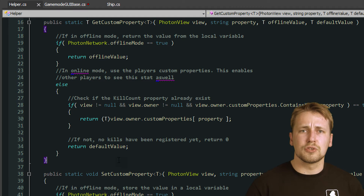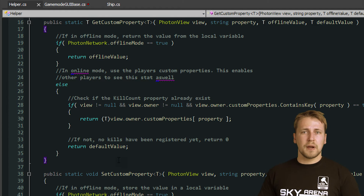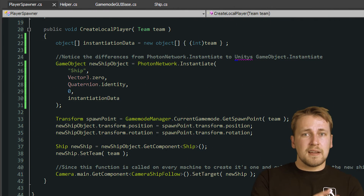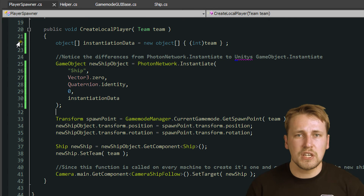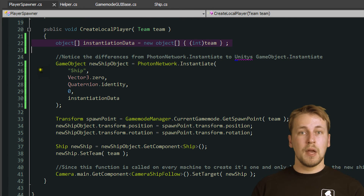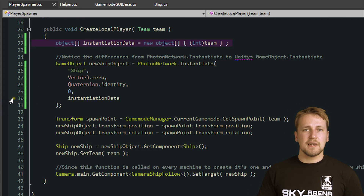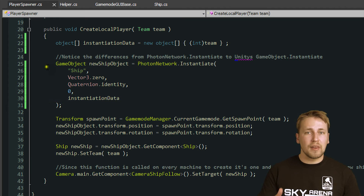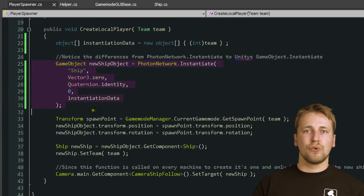And really, this is all there is to storing gameplay-relevant data. In the first part of this tutorial series, we learned how to synchronize the player's team by using the instantiation data. The difference between a player's custom properties and its instantiation data is that custom properties can be changed at any time during the game by any client, whereas instantiation data is set only once when the object is created and will never change during the lifetime of the object. Both are useful in different scenarios.